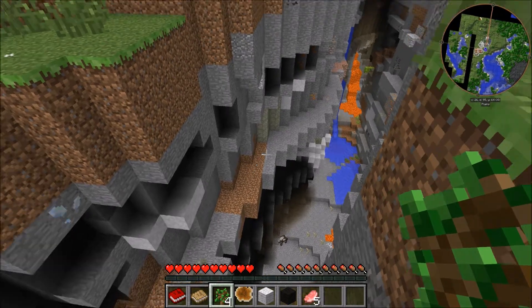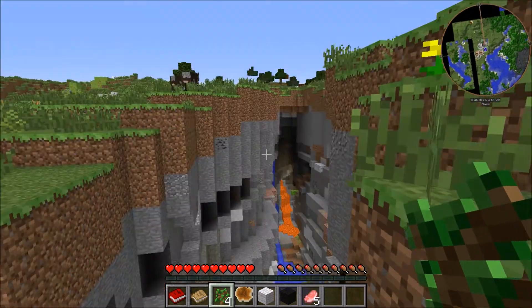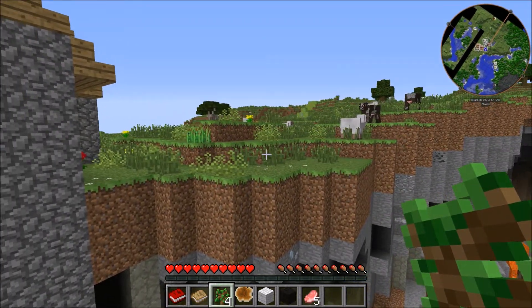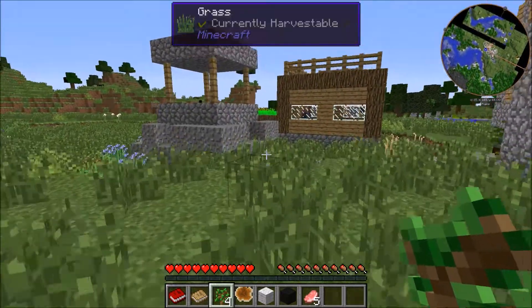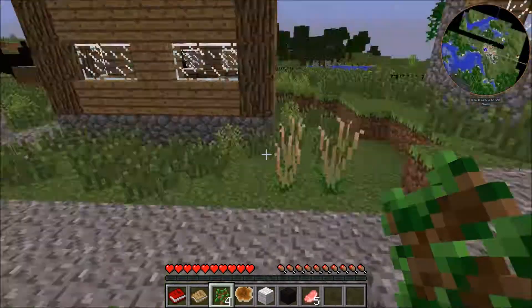I wonder if there's more mobs in this or not. There's a zombie right there. Some iron. Some nice little bit of stuff here. Some cool trees. I'm so nervous. Hello, villager. You're a normal villager. Cool.